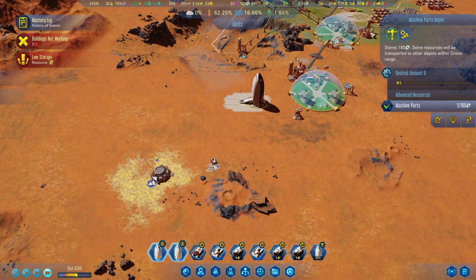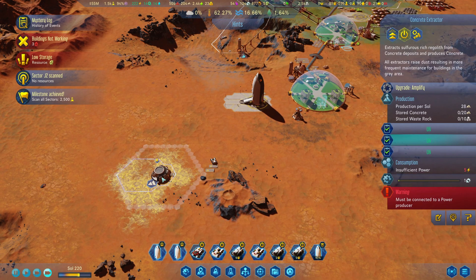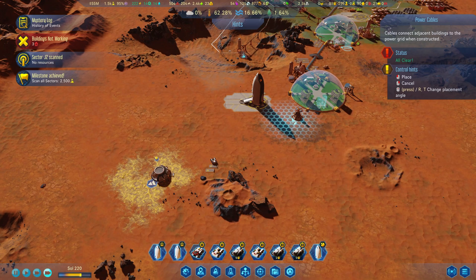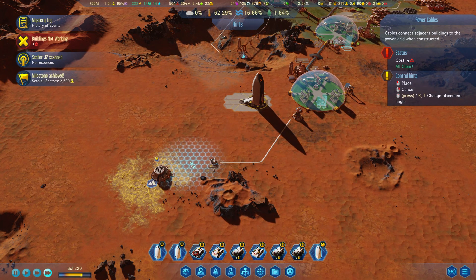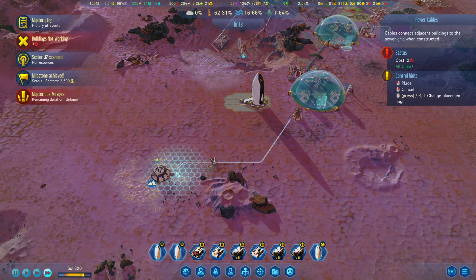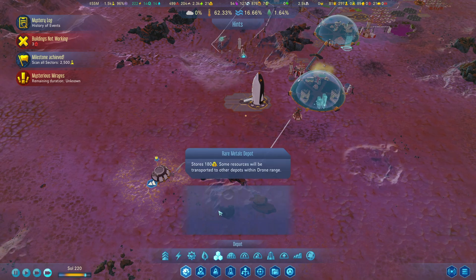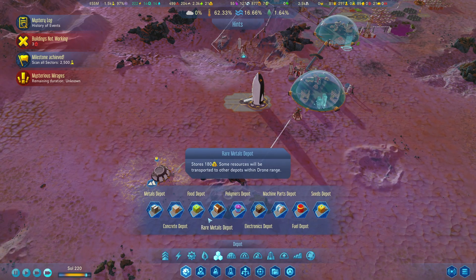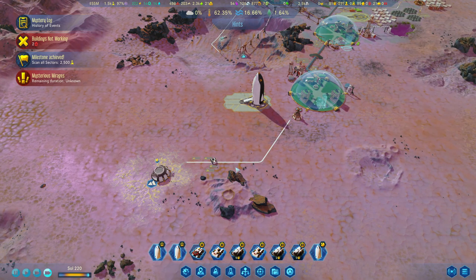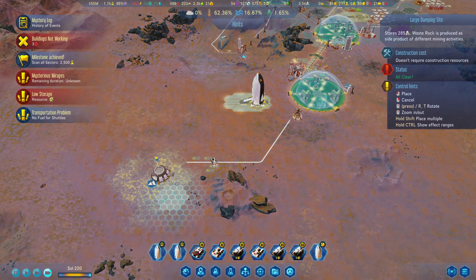Sector scanned — milestone achieved. We need power for this, so let's fix that by bringing some cables. I'll add some concrete depots — a couple over there — and a dumping site on this side. We should start producing soon.